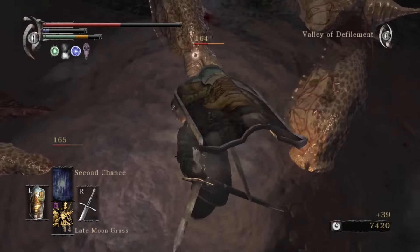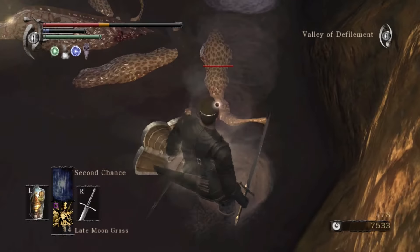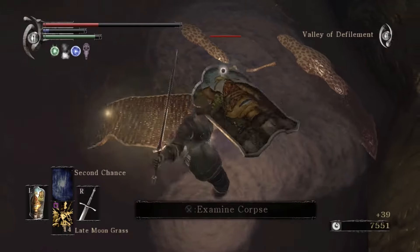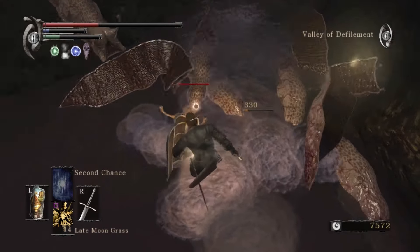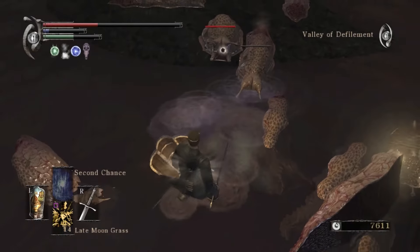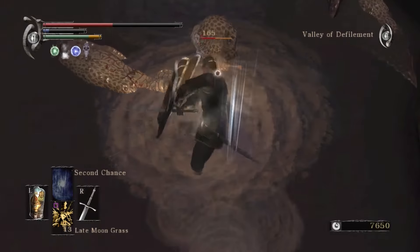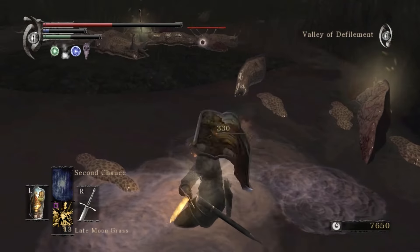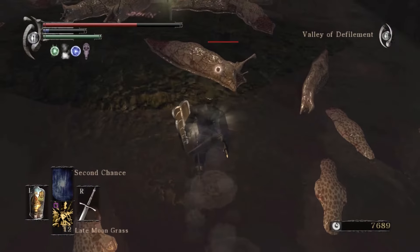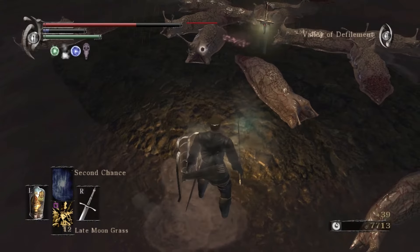Ow. Let's just go ahead and get in there. It's always tricky dealing with enemies in the swamp, because my first instinct is always to just roll. Blocking with a shield usually isn't that reliable. I was healing, you meanie! This Light Moongrass is not healing enough anymore.